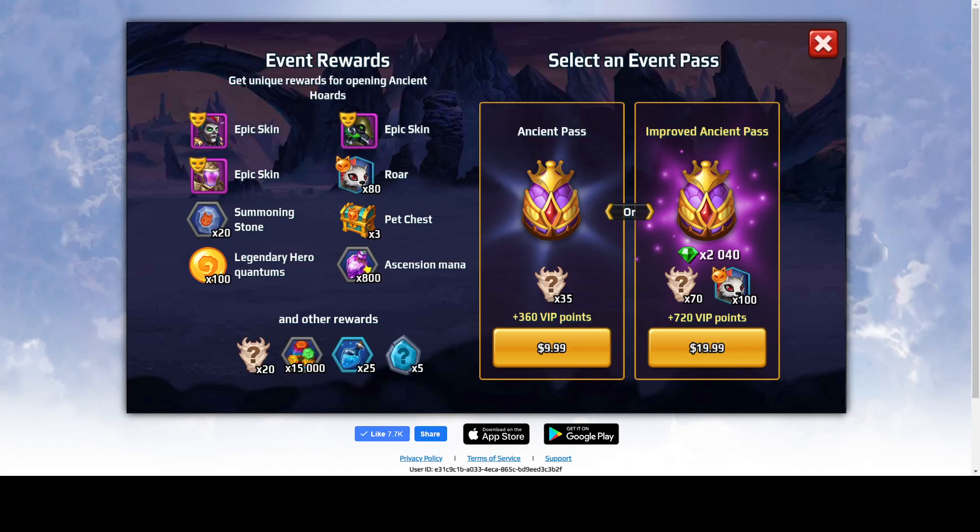Also if you buy the event pass, you will get some skins — this is a legendary skin for High Mage at this moment — and two regular hero skins, 80 pet quantums, 20 summoning stones, another 100 legendary hero quantums, 800 essential mana, 3 pet chests which each give 24 pet quantums, some extra totems, 15 thousand skin symbols, 25 blue runes, rune upgrades, and five blue runes.